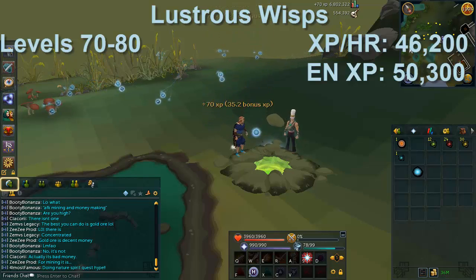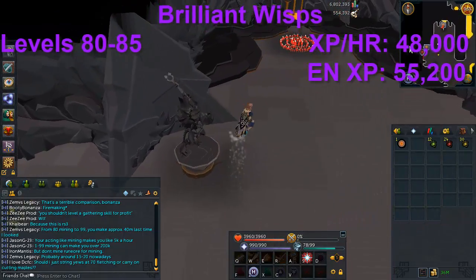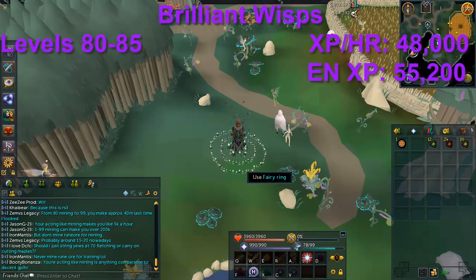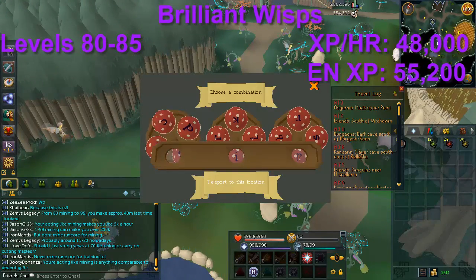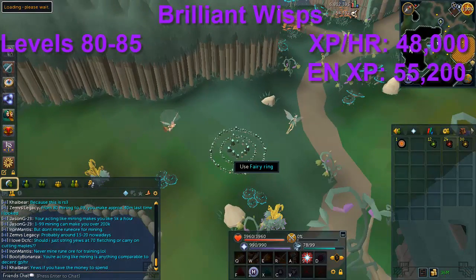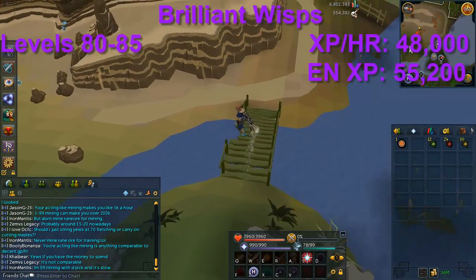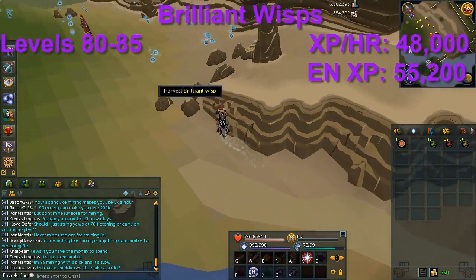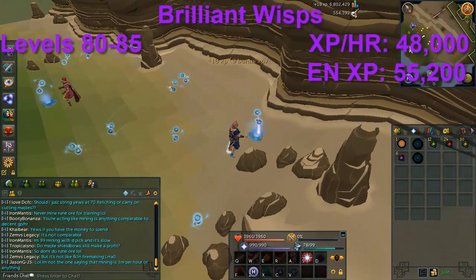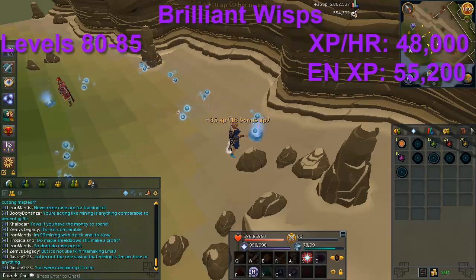Even though XP is much faster it'll still take a while to level up. From level 80 onward you unlock a new wisp every five levels instead of every ten, which stays that way to 99. Brilliant Wisps are right by the Polypore Dungeon. By far the easiest way is the Fairy Ring code BIP, which puts you right outside the Polypore Dungeon, very close to the Brilliant Wisps. You can also use a Ring of Dueling to the Al-Kharid Duel Arena or the Al-Kharid Lodestone and run northeast. You'll be here from level 80 to 85.